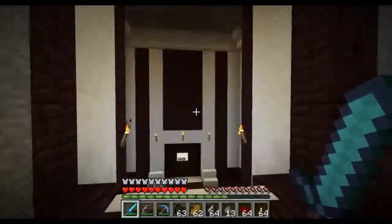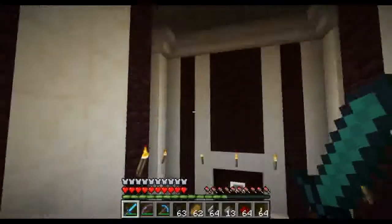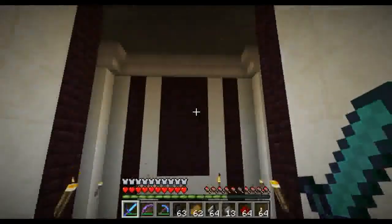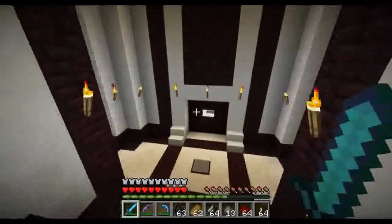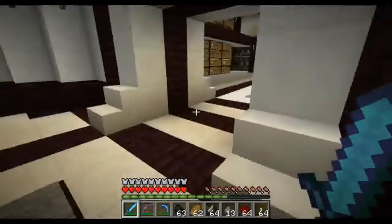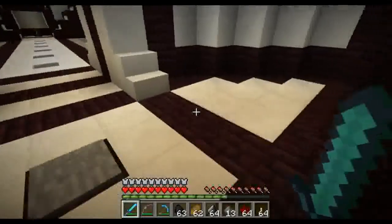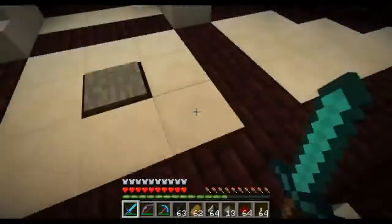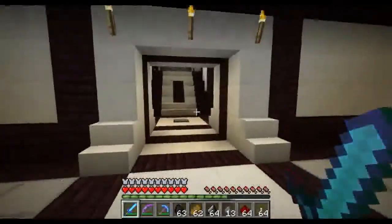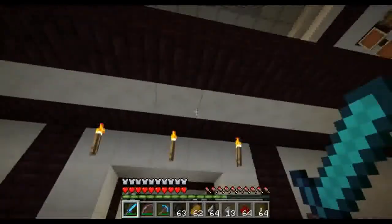I wanted it to look like almost like the outside of a big, huge, giant temple type thing, or maybe just a big giant indoor building. I went ahead and wired the door — the wiring for this goes back there and then underneath. There's no switch inside because I figured you're only going to be coming at this from one side.